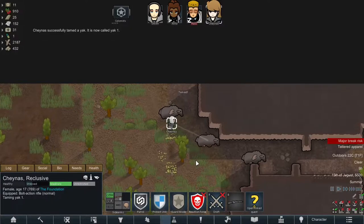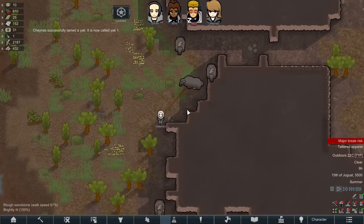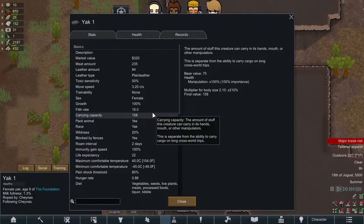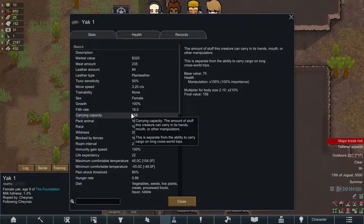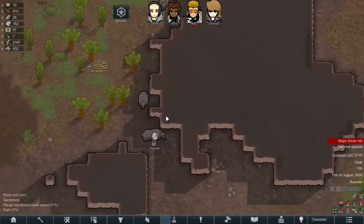Shainus has done an amazing job — she's tamed our first yak and is bringing it back. That's going to be essential. We're going to go off and do the genetics labs, and I want to have plenty of carrying capacity so we can bring all the goodies back. I'd like to get more than one, but that's a really good start.